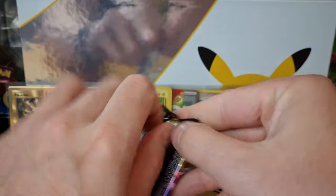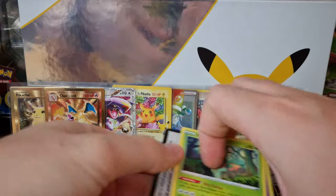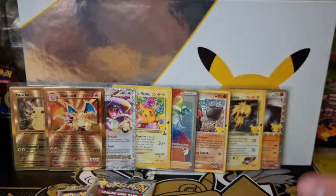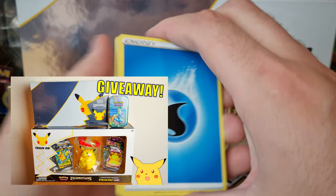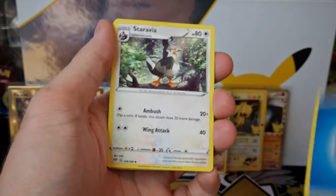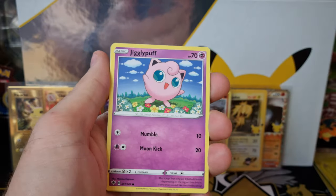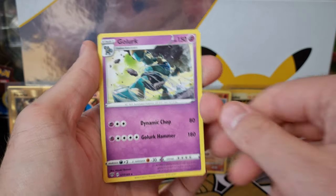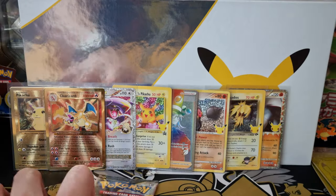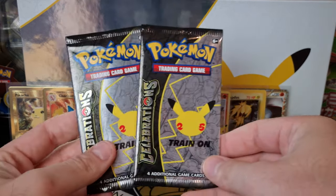Last pack of Sword and Shield — Darkness Ablaze. Please remember, you might have done this already multiple times, but please make sure you go click the link and check out my Gleam giveaway, because then you've got a chance to win the Ultra Premium box. We've also given away the Pikachu VMAX figurine box, and a third person will also get a Mini Tin as well. So yeah, it started off so well with the Avery — we only ended up getting a Togekiss from all of the other Sword and Shield packs, but that's fine.